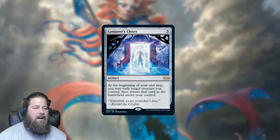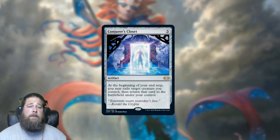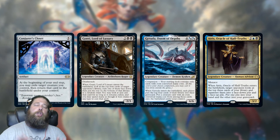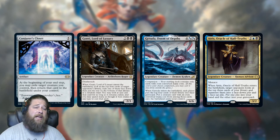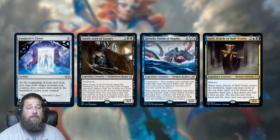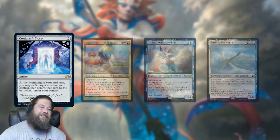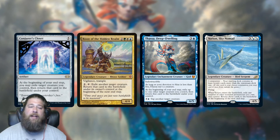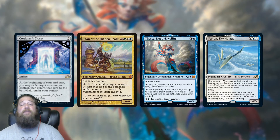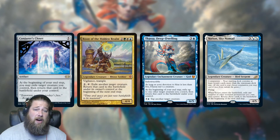We also got Conjurer's Closet, a card that has been reprinted a couple of times but keeps going back up in value because it sees a ton of play in Commander. It's just a 5-mana artifact that at the beginning of your end step lets you blink one of your creatures — kind of like a Thassa, Deep-Dwelling, but in artifact form. Not insanely expensive, but around $6-$7, and it is a card you're going to need for Commander. It sees play in two styles of decks: primarily decks with Commanders with enter-the-battlefield triggers — Gonti, Garuda, Athreos — and blink-style Commander decks like Roon or Yavimaya, where Conjurer's Closet just gives you another way to keep blinking your ETB creatures every turn.